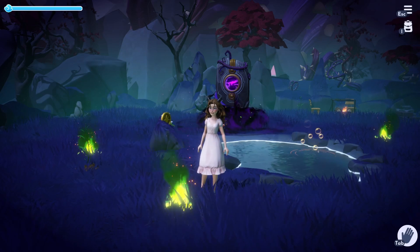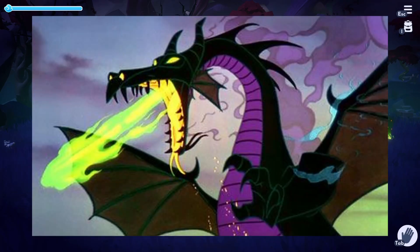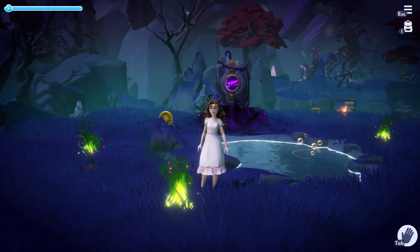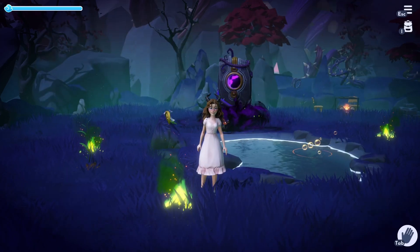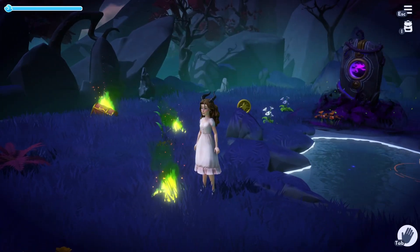If you've watched Sleeping Beauty, you'll know that Maleficent can transform into a purple dragon who breathes green fire that looks almost identical to the flames here in the Forgotten Lands. Throughout the movie, Maleficent is often depicted with these green flames around her — both the color purple and green fire — just like here in the Forgotten Lands.